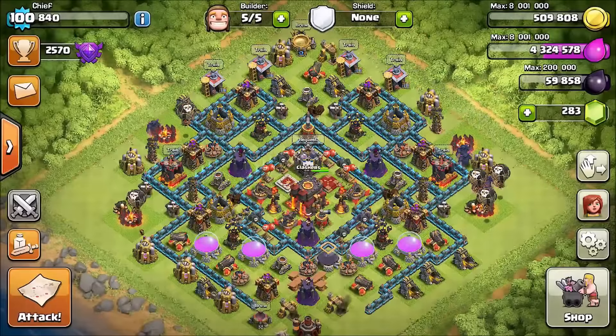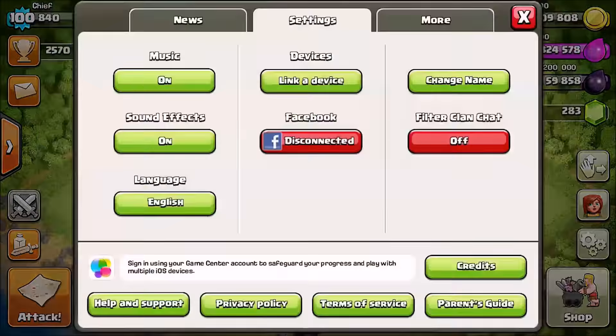Another thing to mention is that there's going to be a new Filtered Clan Chat App button available, which will be pretty handy for some people, as you can see on the screen here.